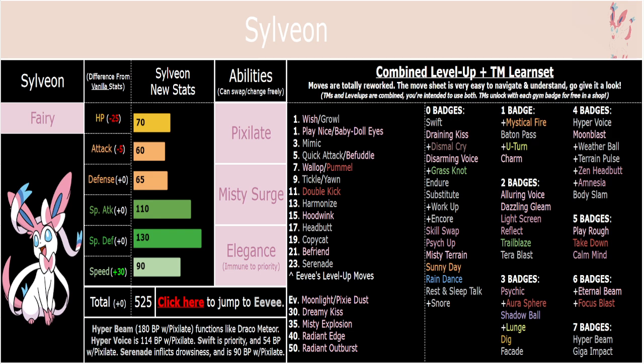It's pretty straightforward. You've got Encore, healing moves, Tickle, Screens, Trailblaze. You've got some good coverage in Mystical Fire, Aura Sphere, Psychic, Shadow Ball, and Focus Blast. That's really all you need as a Fairy type — you don't need coverage all the time anyway. There's also Harmonize, which is similar to Disarming Voice but Normal-type, so with Pixelate it's 72 power as opposed to 60. A Friend Guard is Special Charm. Yawn is solid, although Serenade is better, so Yawn is just for early on with Eevee.